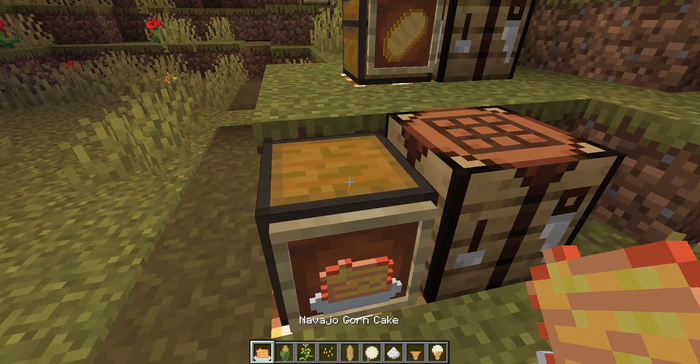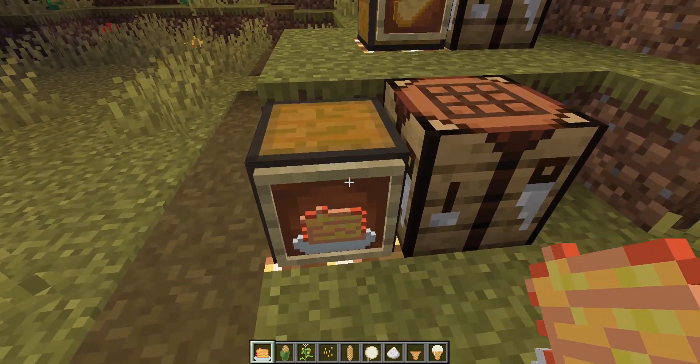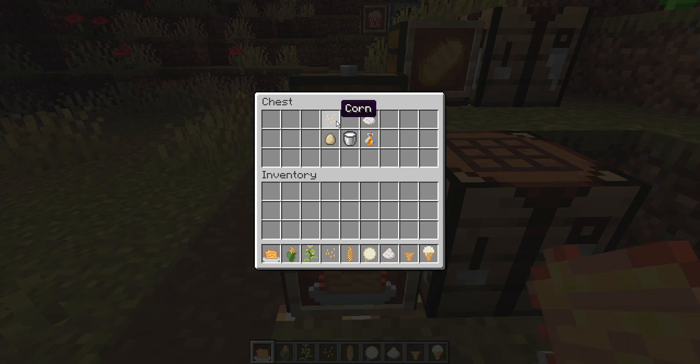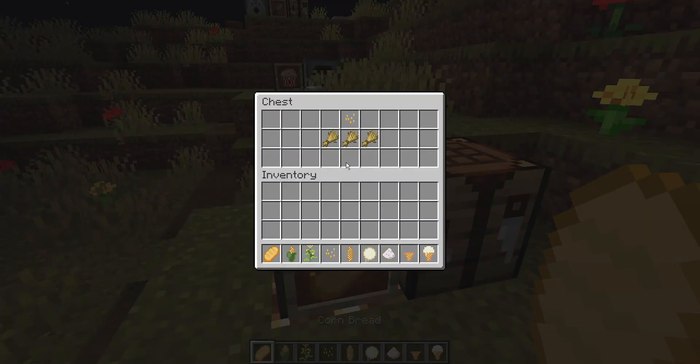Here's one of the more complicated recipes. When I was a kid, I used to eat little cakes like these from a local Native American tribe, so I wanted to do a little tribute to this in my mod. To make the Navajo corn cake, you'll need corn, flour, egg, milk, and honey. For a more simple recipe — cornbread — just add some corn on top of the normal bread recipe.